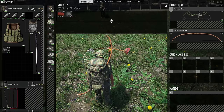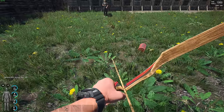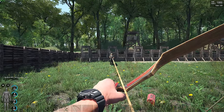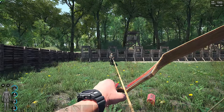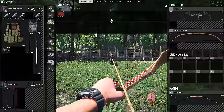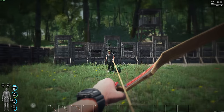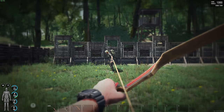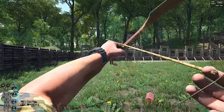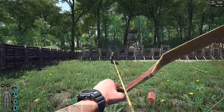Testing whether holding the ballista bow back longer makes a damage difference: first shot (quick release) left 44% health; second shot (held for two seconds) also left 44% health. So holding the ballista bow back does not make a major difference in damage. However, advanced archery still wins for the ability to control the ballista bow at all compared to 5 strength.